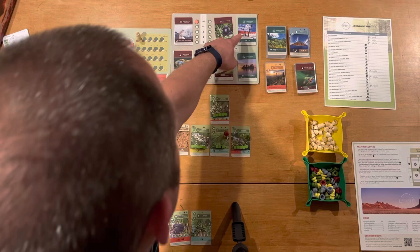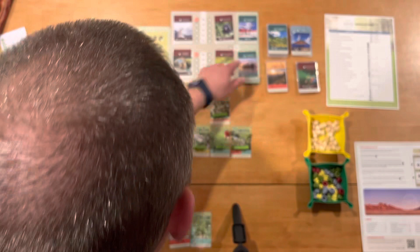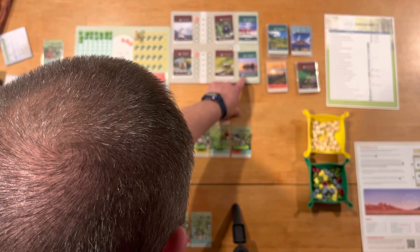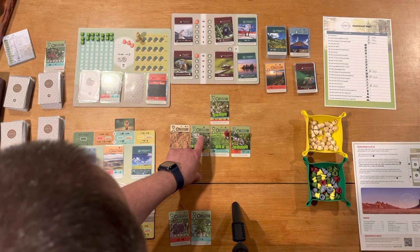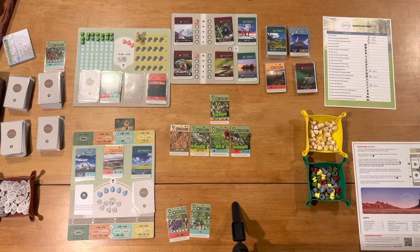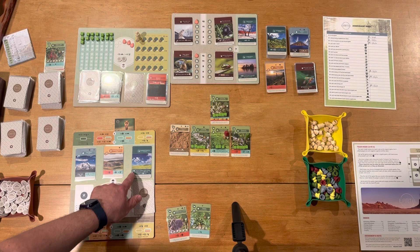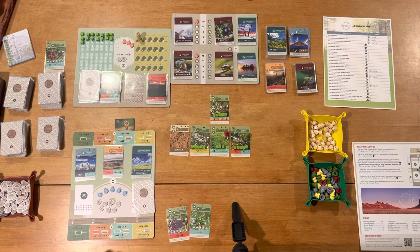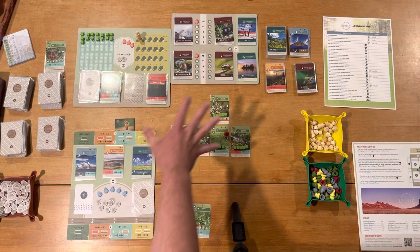Another way to score is these three green conditions. This one says I get three points at the end of the game per two cards I have with the sunshine attribute — right now I have two of those, so at least three points. This one says four points for every two cards with an odd score value — right now I have five of those, so I'm set up for at least eight points. And then my personal goal says six points per row where each of the four cards has a different number of cube spaces on them. You have to keep all those conditions in mind while doing everything else.